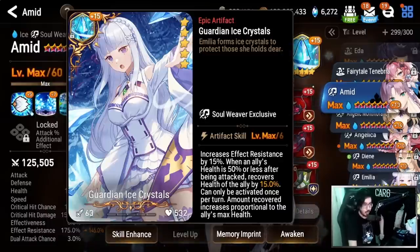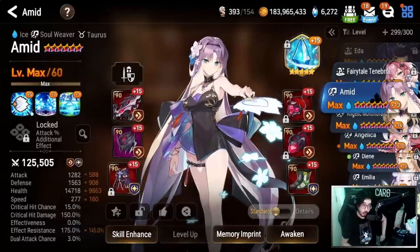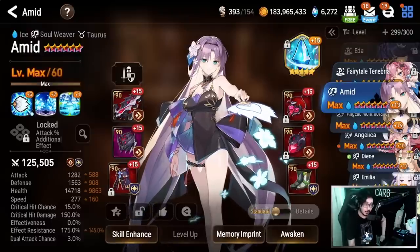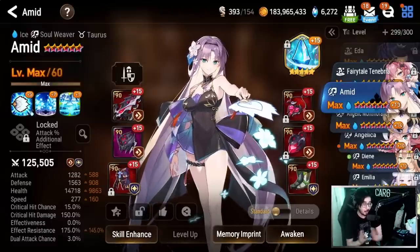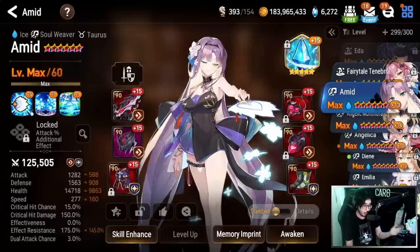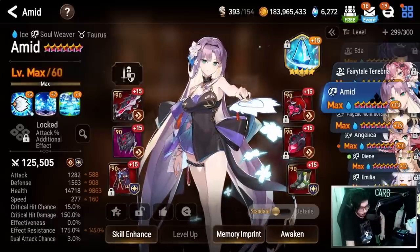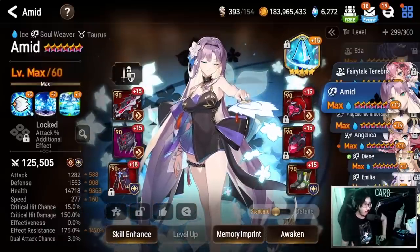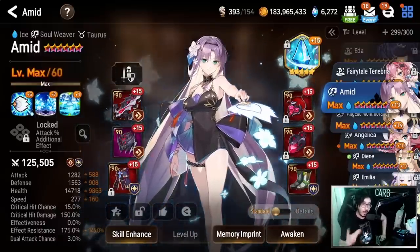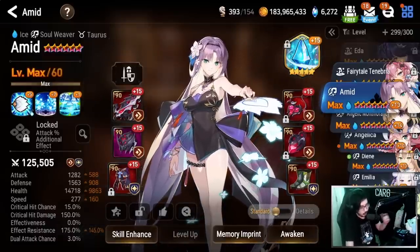With Guardian Ice Crystals at plus 15, and if you notice in some of the gameplay I'm always running some imprints on my knight's artifact, and a lot of times I'm running her alongside Maid Chloe which gives a lot of passive effect resist too. So you might want more depending on what you're doing. Overall, classic soul weaver stat line — some of you are going to want to pump that speed up big time depending on how aggressive you're trying to be.